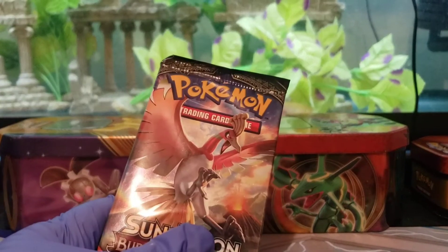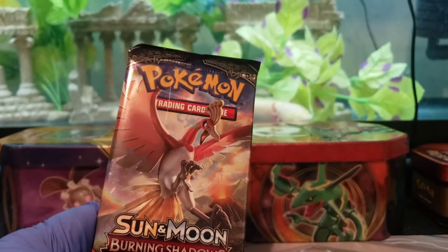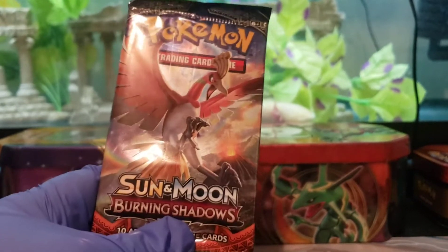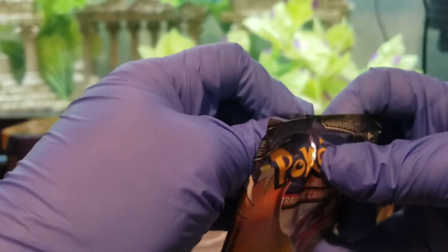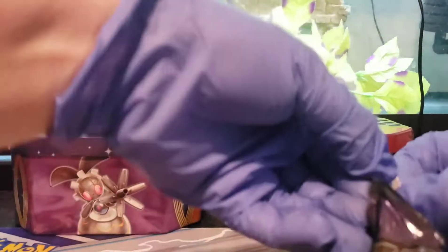Hey guys, it's Ryler. We're going to be opening some Pokemon card packs today, one of them being the Sun and Moon Burning Shadows, which I know a lot of people are looking for, so I was pretty lucky to find that in-store. I might struggle opening packs because I suck at opening things. That's always fun.